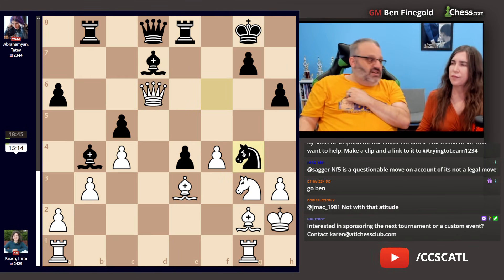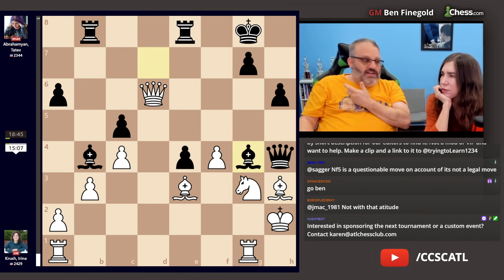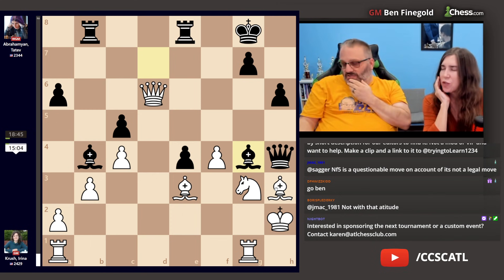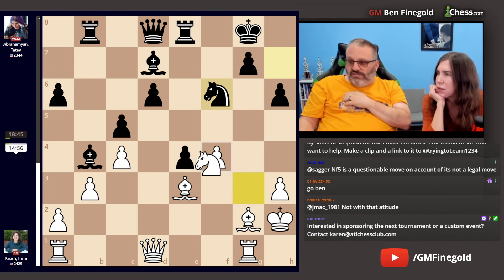The knight g4 wins immediately — check, takes, check — all done. Okay, so go back to before the blunder. She has to not play queen takes d6. Now the best move is this, because this knight is indirectly defended by queen d5 check.